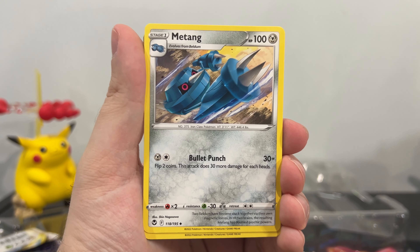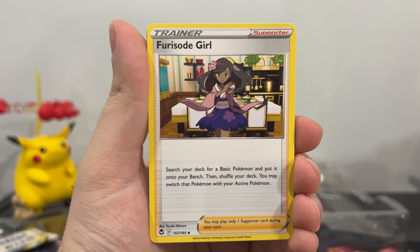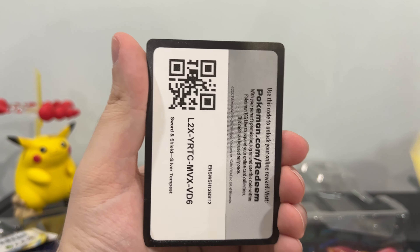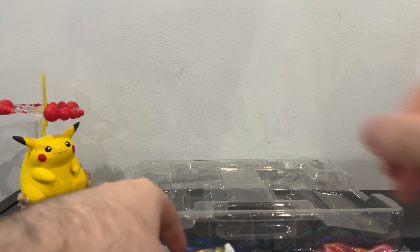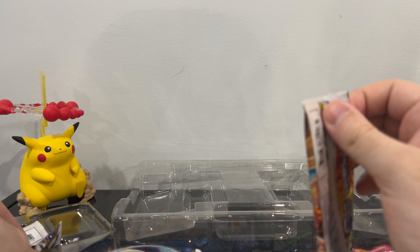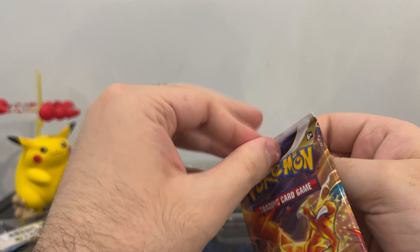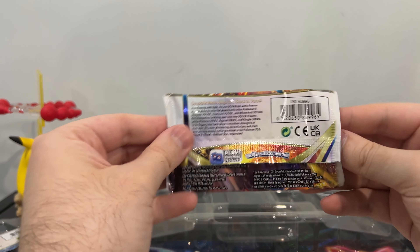Oh my goodness, how you doing? We love her. Lopunny — shout out to Gen 4, always in my heart for Gen 4. Come on Charizard, let's go. What is this? Brilliant Stars. Oh, Silver Tempest — this one was unlucky, sorry about that. Come on with that pity pull.